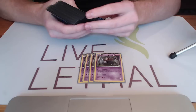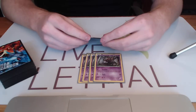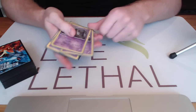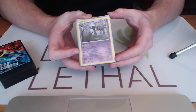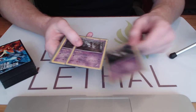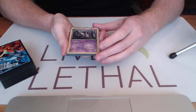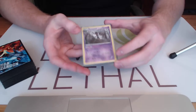First off we have the four Phantump and the three Trevenant. Trevenant is the main thing we're going to be sitting behind while we attack with our Shamans. Trevenant's Forest Cursed ability prevents your opponent from using Trainers while he's in the active position. Obvious ways to get around this card, such as Lysander, but for the most part we're going to try and lock our opponent from Trainers the entire game by keeping this guy in the active position.